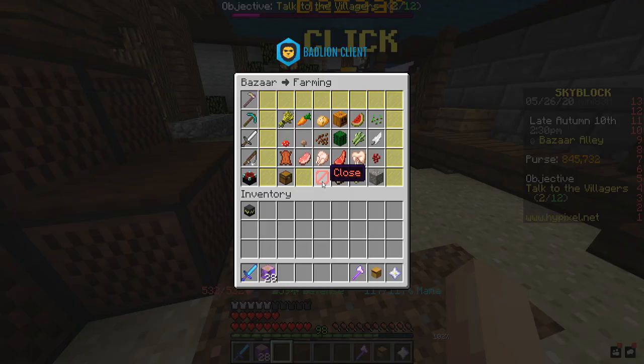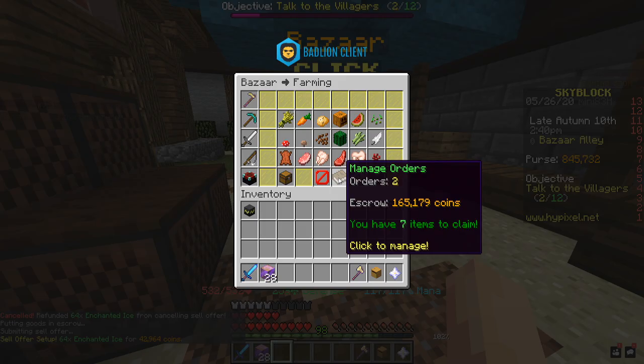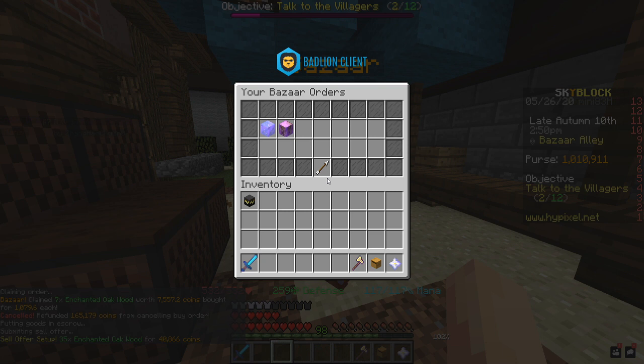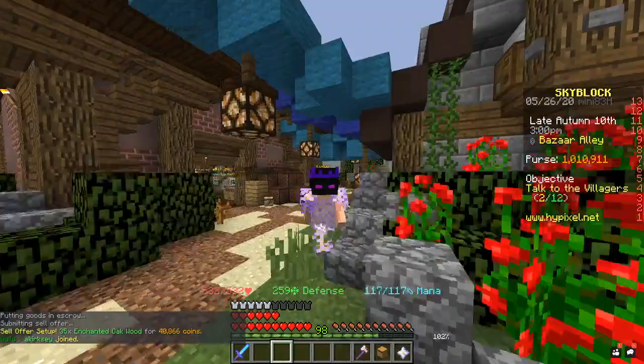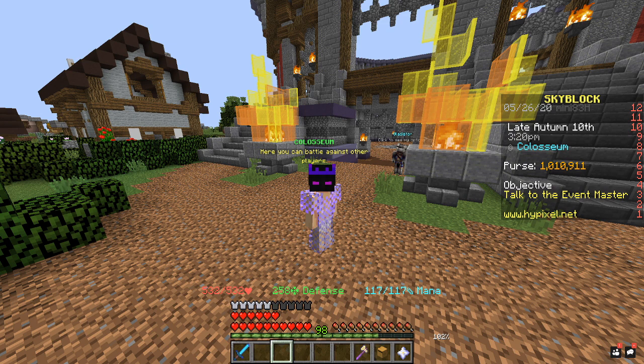We still have some oak being listed and we're also still trying to sell that 42k worth of enchanted ice. We're currently at 1.1 million plus another 10k and 40k in pending orders. That's roughly where I'll wrap up the video. I've explained the basics and a few tips and tricks, and all the items you can buy from NPCs. When doing the NPC merchant method, check the price of what you're buying, then check it on the bazaar, and if there's profit, do it. If you have any questions I'll probably be streaming when this uploads, so drop by and ask. Thanks for watching!